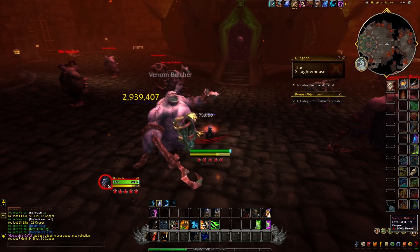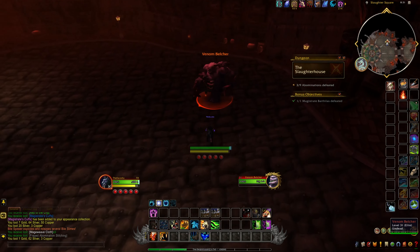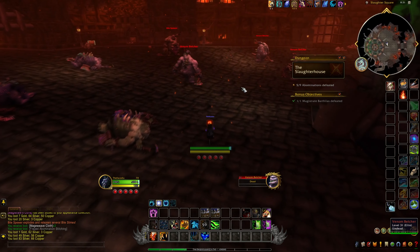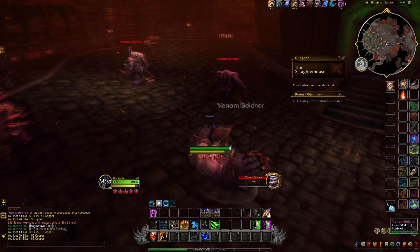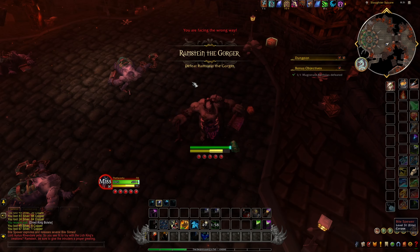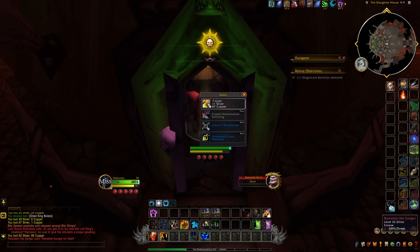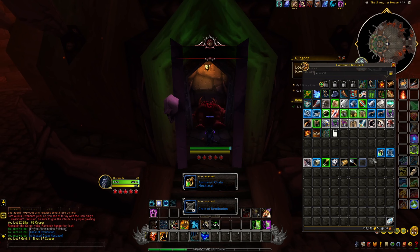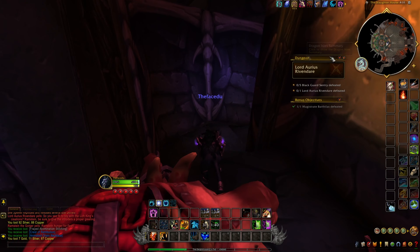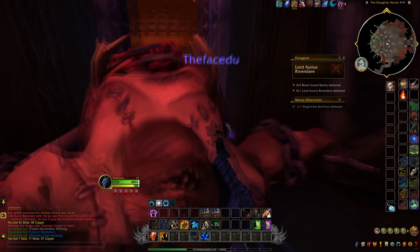Next up, we exit and head over to Maleki the Pallid, which is right over here. If you're not fast enough, a bunch of rats will appear but you can take care of them easily. There's the boss. You can gather up all of the mobs here if you want to farm them, because they can drop some pretty nice stuff. Especially if you're a tailor, you can get plenty of cloth here — it's one of the best places to farm it.